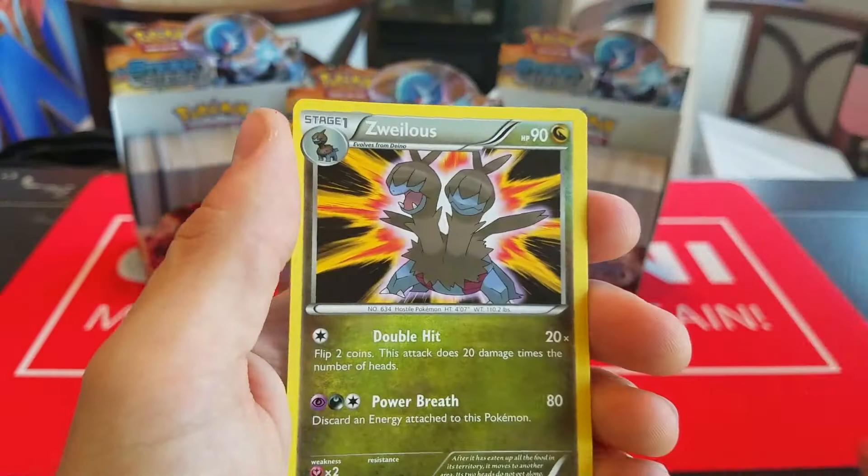So we got Sneasel, Merill, Yanma, Fletchling, Mareep, Skiploom, Claw Fossil, Zoelus, Reverse Pokepuff — I actually don't have this yet, so I'm cool with that — and a Rare Weavile.